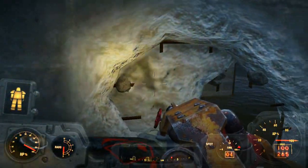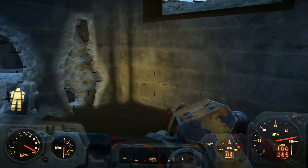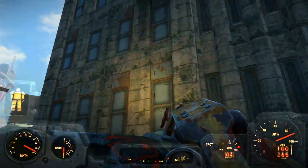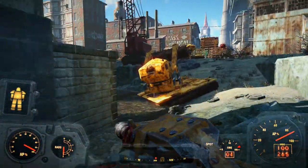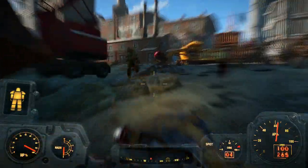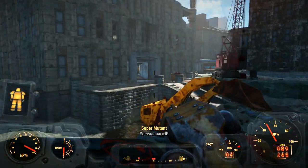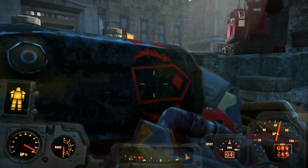Anyway guys, those are just three easter eggs on the Far Harbor map thus far that I thought were the most interesting. I'm sure there's more to be discovered on this map. As I said before, this is still a very fresh DLC — it's only been out for about four days — so there is a lot more exploring that needs to be done. Hopefully we'll uncover more of these things and hopefully they'll even be a bit better. Thanks for watching, hope you enjoyed. Like if you liked, dislike if you disliked, and I hope to see you all in my next video. Peace out everybody!